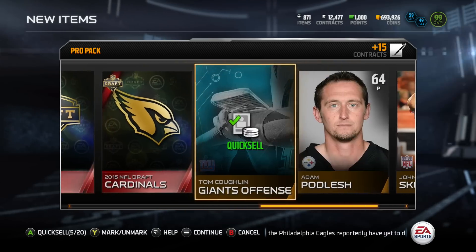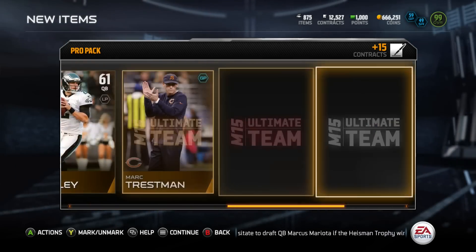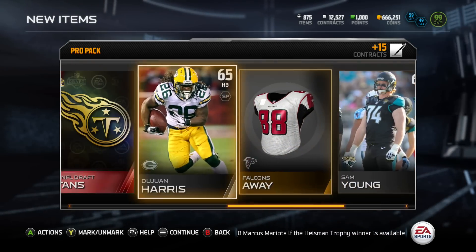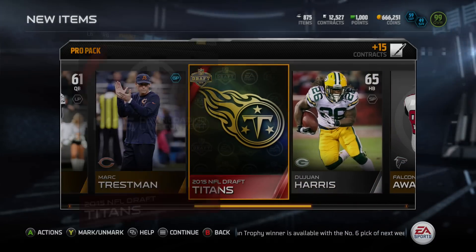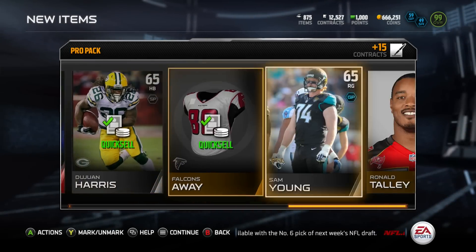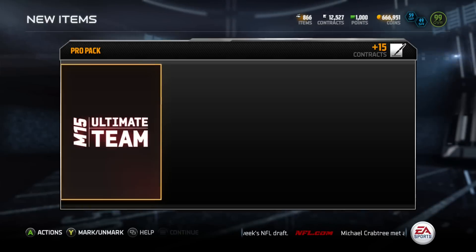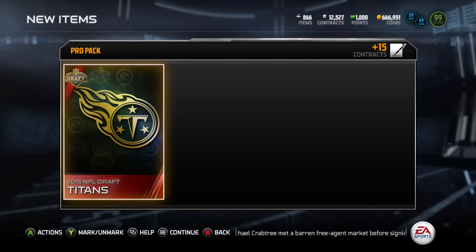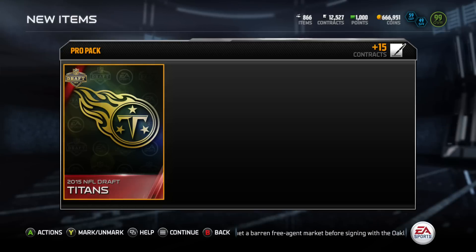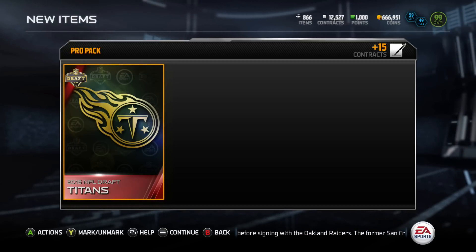If you want me to continue opening up some of these draft things, maybe we'll do another pack opening and talk NFL draft. Last night — I know it's off-topic — but NBA playoffs, Steph Curry, those games were absolutely insane. But as always, we're going to end this pack opening with the Tennessee Titans collectible. Hopefully we can pull some golden tickets if they're still available this weekend. Drop that like button, subscribe if you're new, and until tomorrow, I'm signing out. Peace!